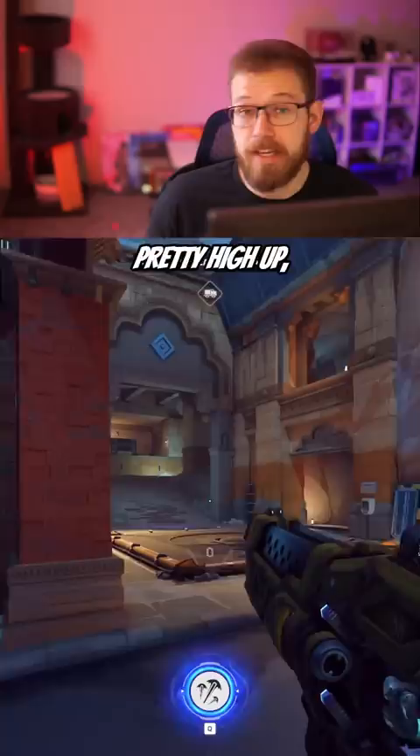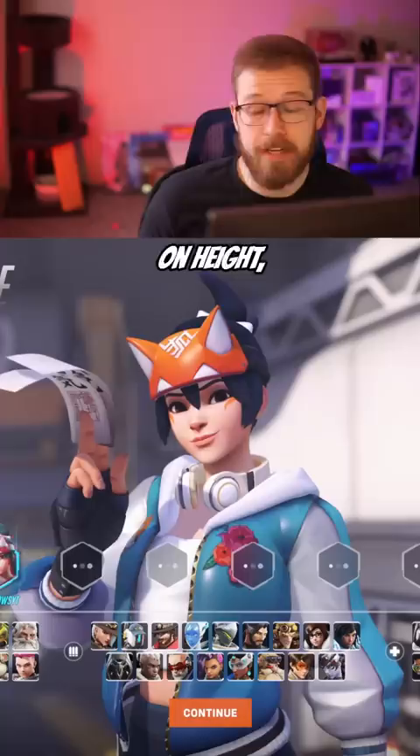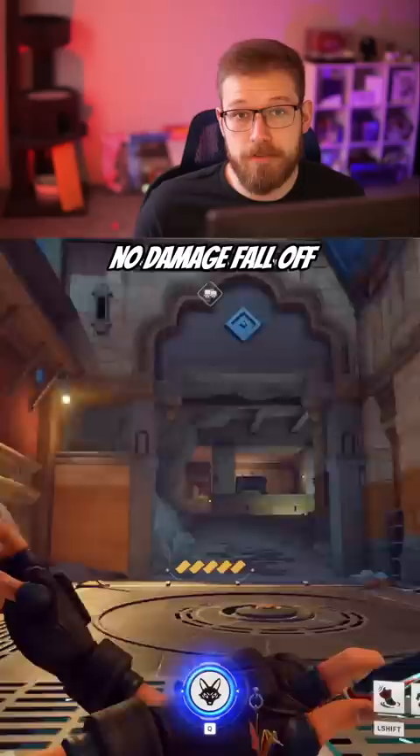Finally, for support you can use Kiriko. Just like Hanzo, Kiriko can climb walls to contest him on height, and if things go bad she can just Swift Step away. On top of that, since her kunai has no damage falloff and no projectile drop, she can easily pressure Hanzo from a distance, as it only takes two headshots to kill him. However, don't be too ambitious doing this up close, as he can one-shot headshot you.